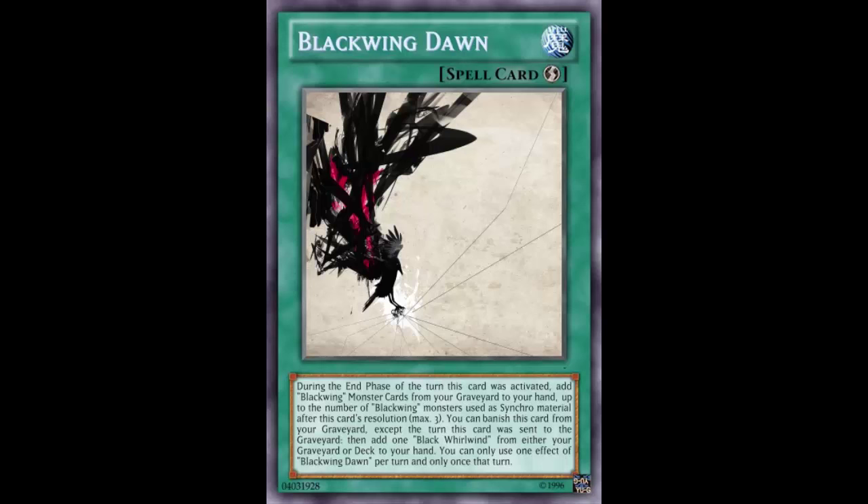Welcome back to another Fake Card Friday. Black Wings are probably the most supported archetype in all of Yu-Gi-Oh, and someone decided to create yet another Black Wing card. This card is actually pretty busted, so we're going to review it. This is Black Wing Dawn — it's a quick-play spell.